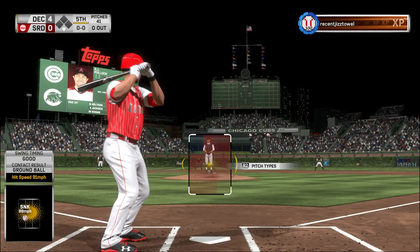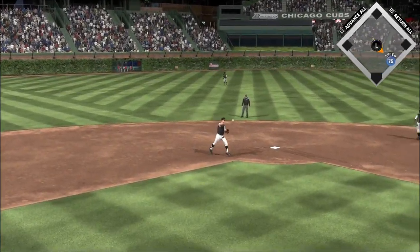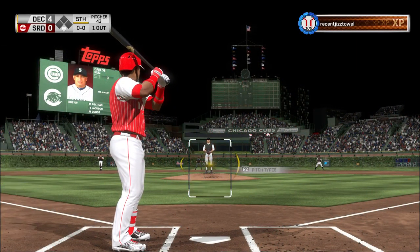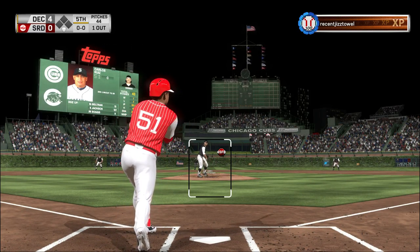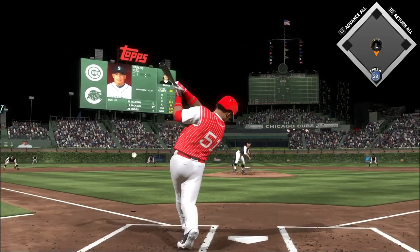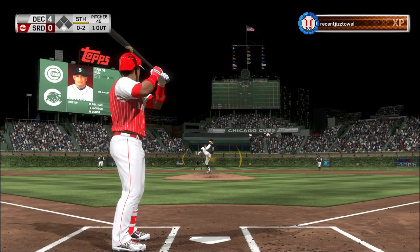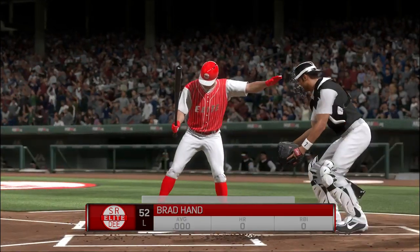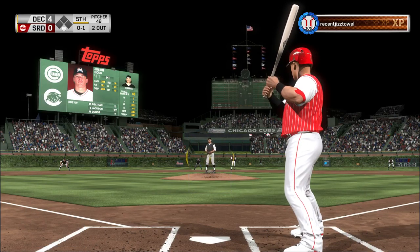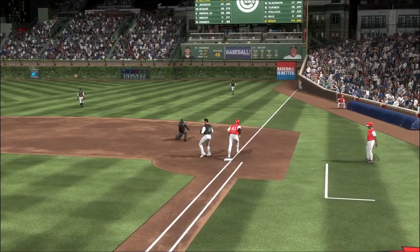Now batting, A.J. Pollock — center fielder. Here's the 0-1 — grounded back up the middle, Ripken fields it cleanly, and he's retired. One away. Here's the catcher — into the windup and the pitch, going to be a foul ball. The windup and the 0-1 — just got a piece up the line, that winds up foul for the second strike. A good curveball taken for a called strike one. Justin Boer will grab a bat and hit for the pitcher here. A swing and a ground ball — Boggs gloves it, throw in time, and the side is retired.